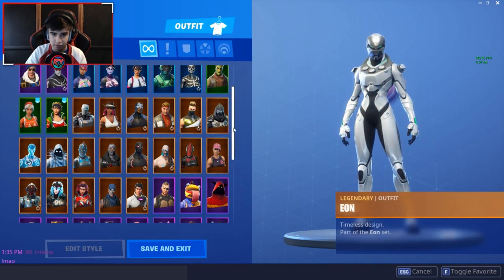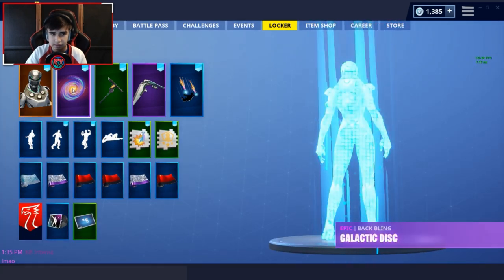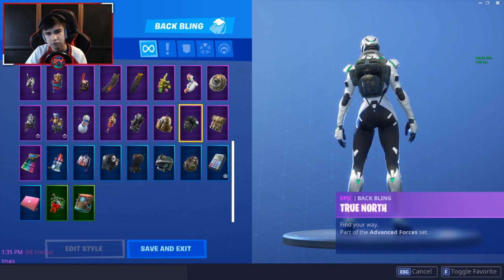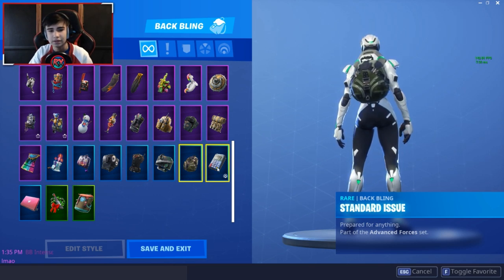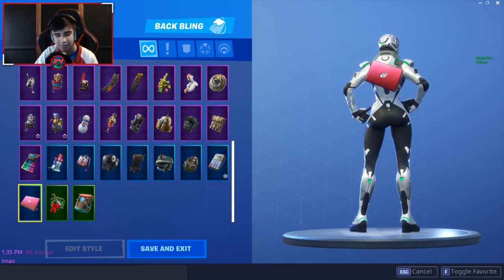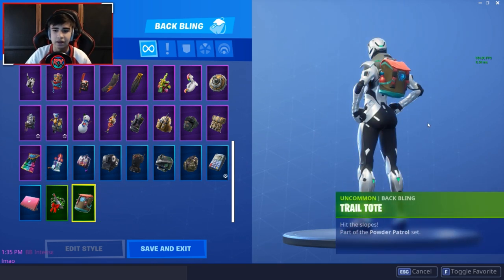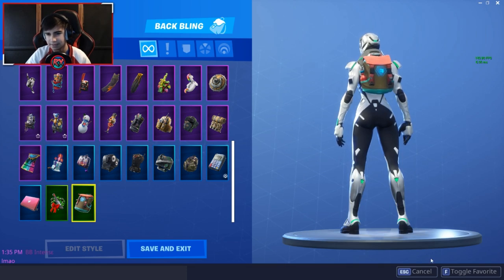Standard Issue — I think this was from Twitch Prime. True North and Advanced Forces are both from the same set with Trailblazer. Tabulator from the PS Plus bundle. Techie — like a llama backpack from Maven. Combat Reef from the 14 Days of Fortnite. Trail Tote from the Season 7 battle pass and free pass.